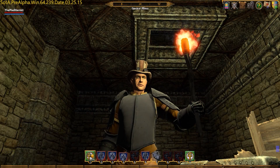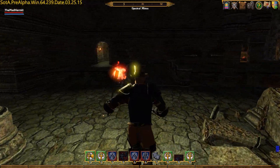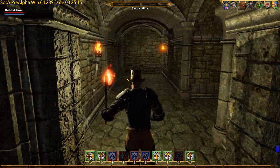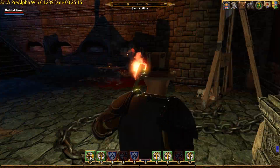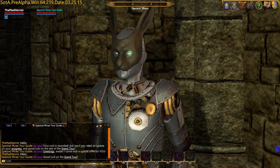If you completed the Grand Tour in Pre-Alpha R15, this area will be familiar to you. This time around the tour guide can be found by going left after the bridge and down the hall until you reach the burial chamber. Double-click the tour guide to engage chat and get credit for talking to him.